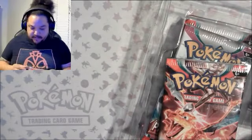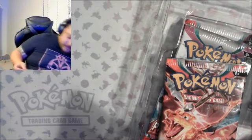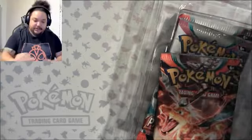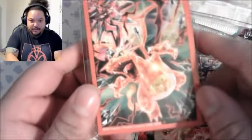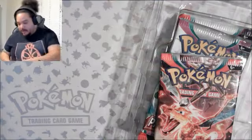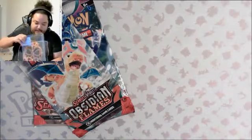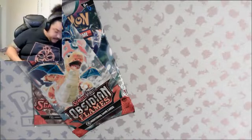We also come with this stand — it doesn't specify, so you can put anyone you want in it, but it locks in and holds your card, which is kind of cool. We have these Charizard sleeves which look nice and cool, and then six packs that we need to open.